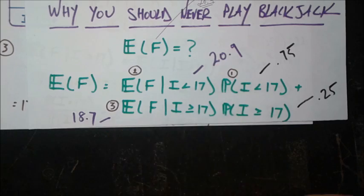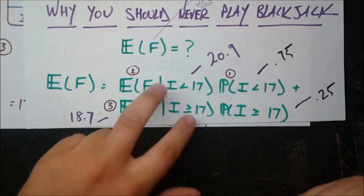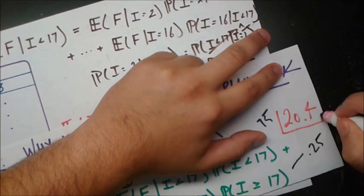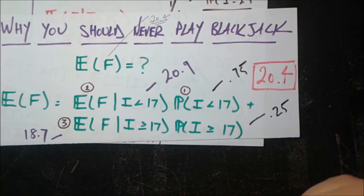Now, adding everything together — 20.9 × 0.75 + 18.7 × 0.25 — we get 20.4. The expected final value of the dealer's hand in blackjack is about 20.4, just shy of 21, which is very interesting.